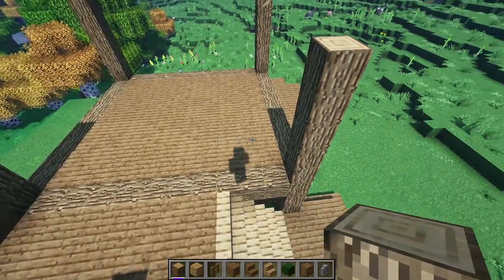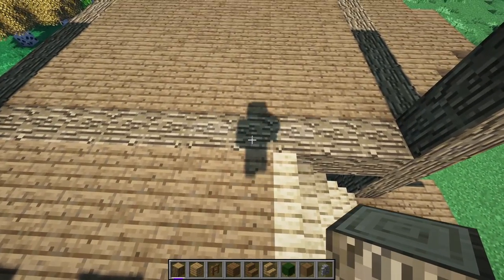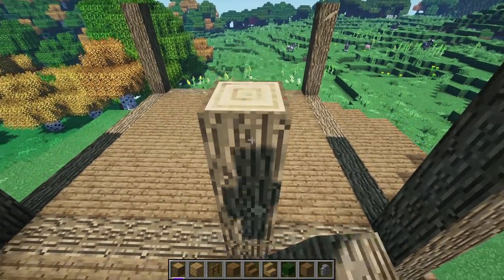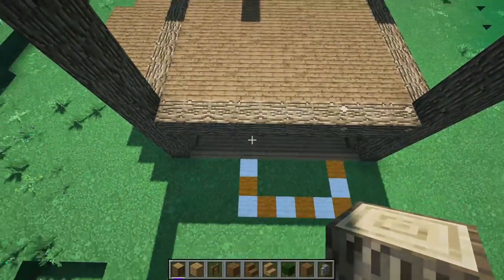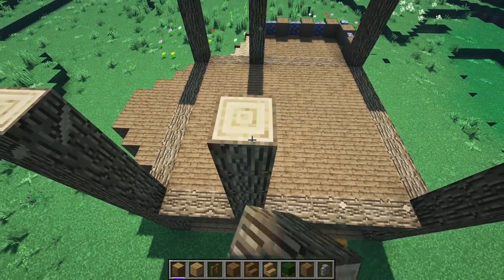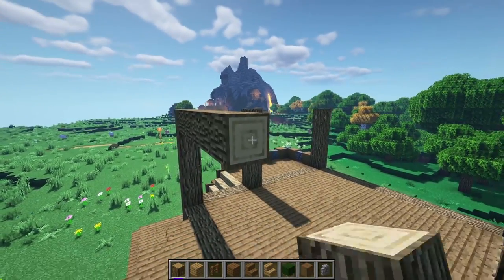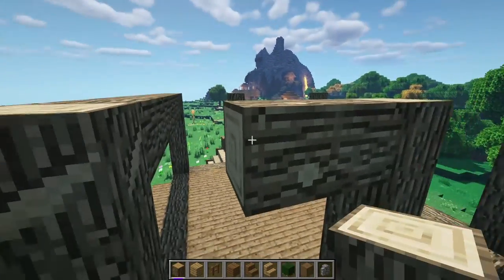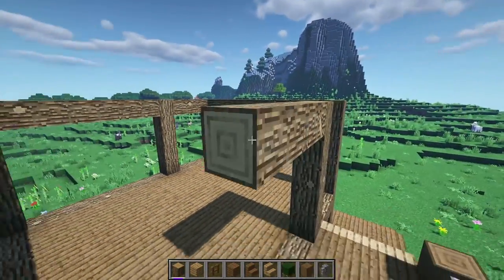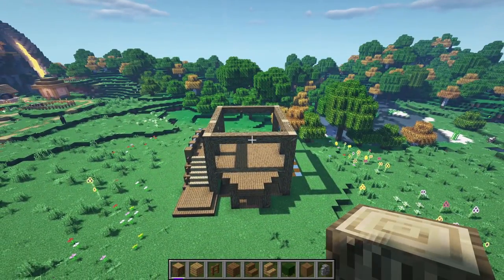Now add some extra pillars to section this area off. One block back from where the staircase is, place another pillar and bring it up by five blocks. Mimic the exact same thing on the other side — if you still have the wool in place, it should be even with that wool. Now go ahead and connect all of these pillars up with some oak logs all the way around this entire area, and you should be left with something that looks like this.